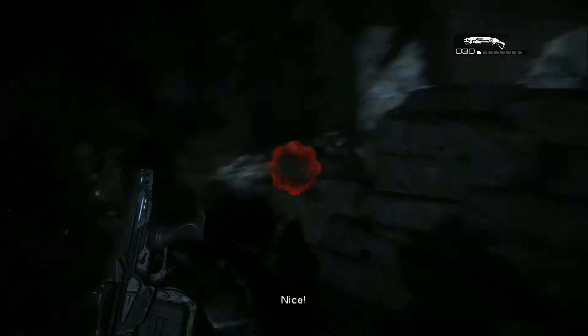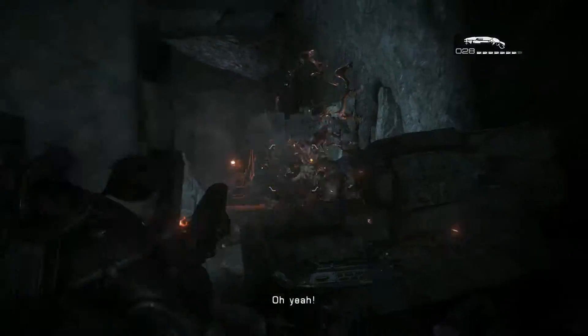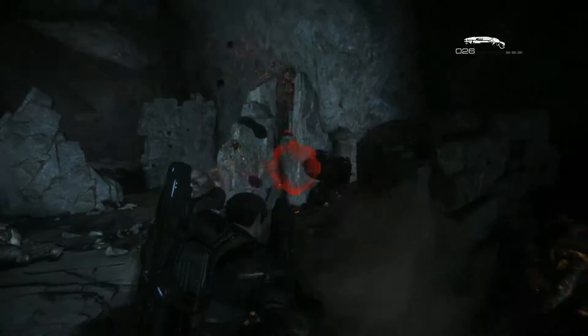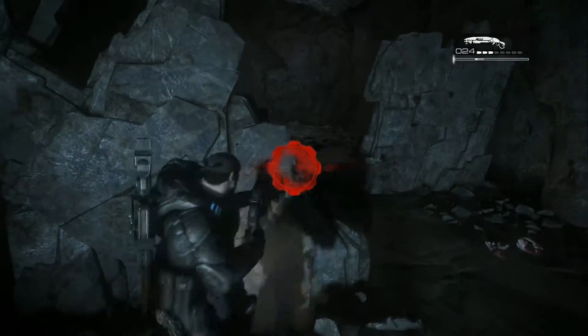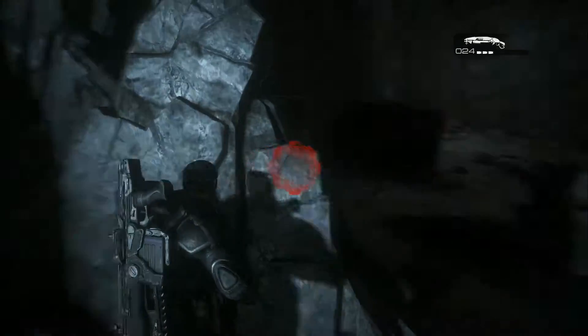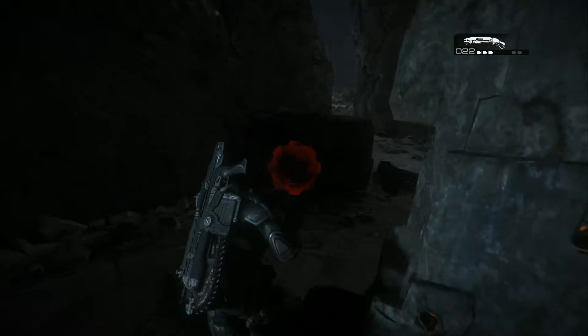The original glitch to get out of bounds was found by — I don't know — some random guy on YouTube. I have not been able to find the video again. He filmed it like off his phone, it was really dark, impossible to follow, it took me so long to recreate it. So for all intents and purposes, I'll say I did it, and I definitely made it into a valuable skip for speedrunning.